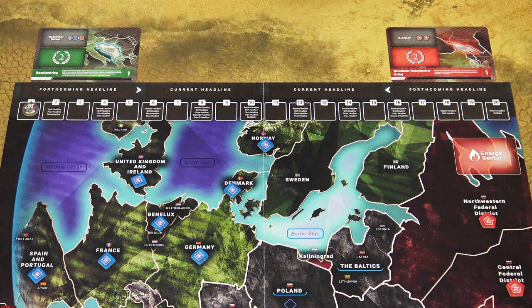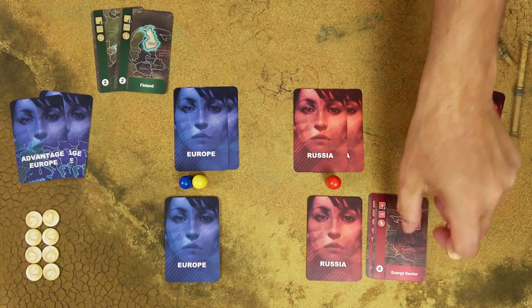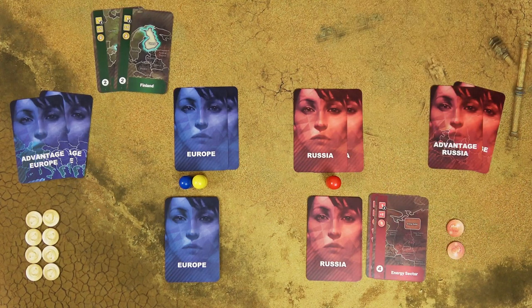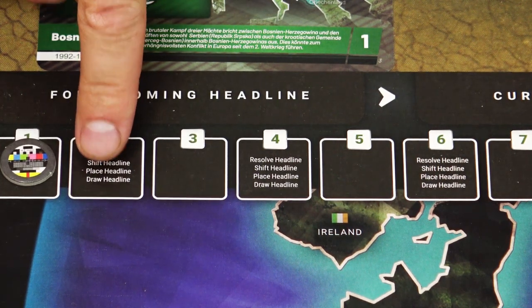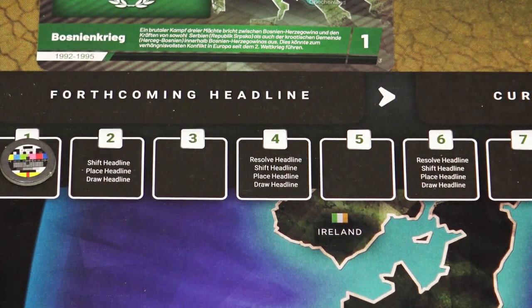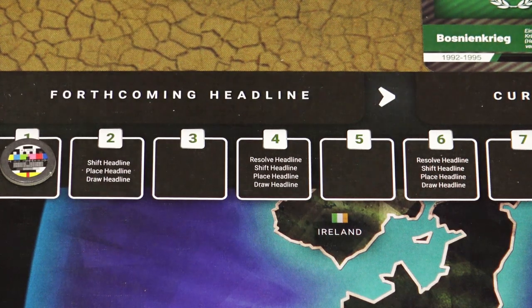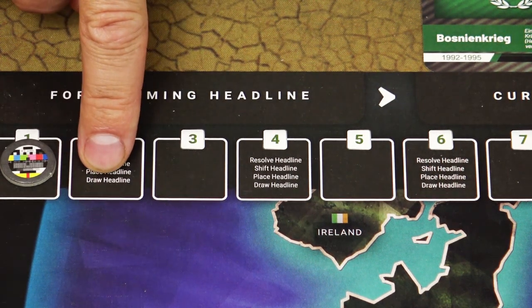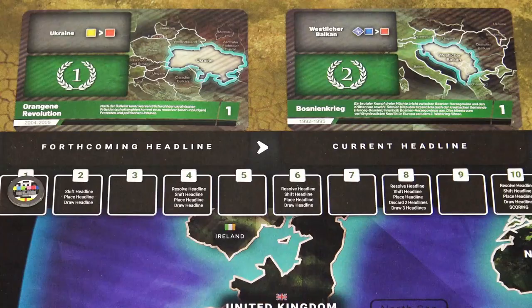In general, all the cards affect the situation on the map. Action cards are then placed into the discard pile and players draw new cards from their draw deck. Then in the 3rd step — the headline step — players perform headline actions which are different each turn. In general, the forthcoming headline becomes the current headline, then a new forthcoming headline is played to the game board, players draw new headlines into their hand, and starting with the 4th round, players also resolve headlines. Resolving headlines by fulfilling their conditions is the main way players score prestige points.